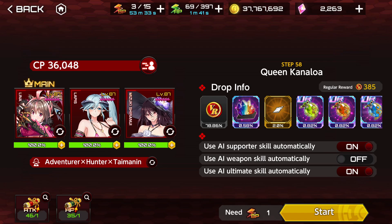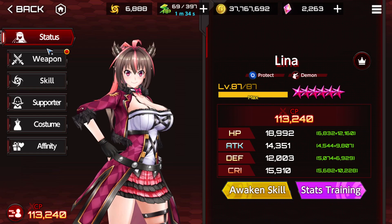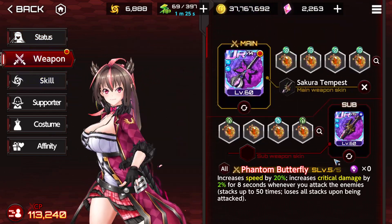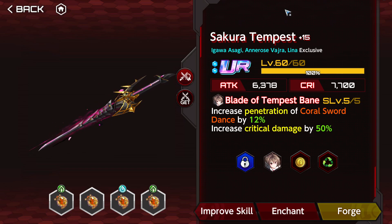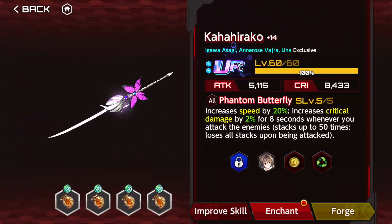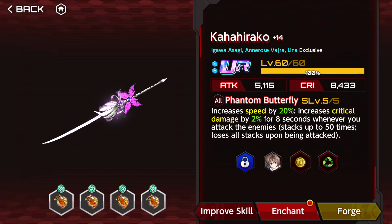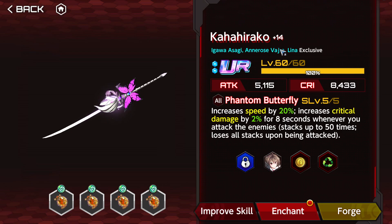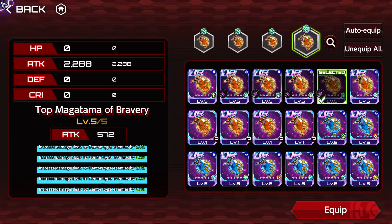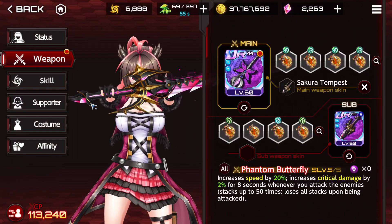So what is this team going to do? Abuse the one color - the protect type characters. Lina is going to be our main damage dealer. She's maxed out at level 87. She's going to be using Sakura Tempest on the sub-weapon - level 5, plus 15. On the main, I'm going to be using Kaha Hirako, because it is way better - also 5 out of 5, plus 14. The speed increase is very good. For Magatamas, I'm going to be using Anti-Demon Wind, which is going to proc because of my Mixed Attacker status.